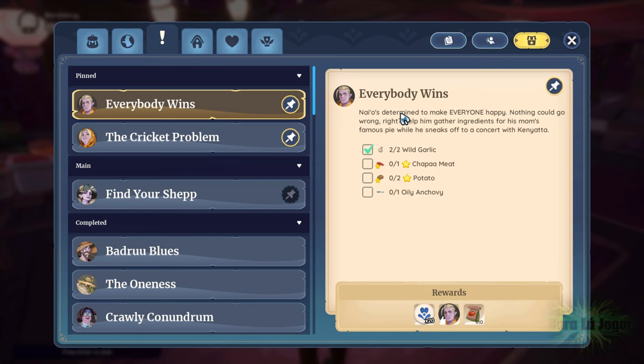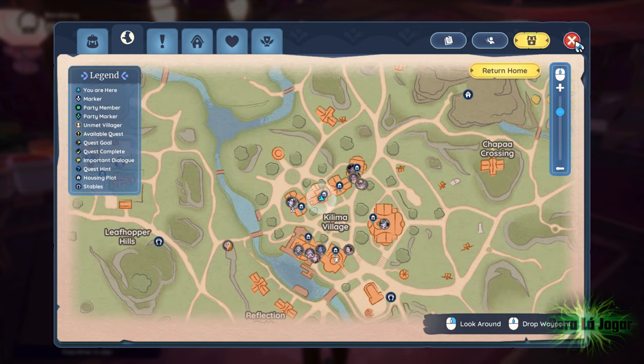To do the quest, everybody wins. A fast and easy way to get wild garlic is to come here, to the general store, and buy two wild garlics, and some potato seeds.